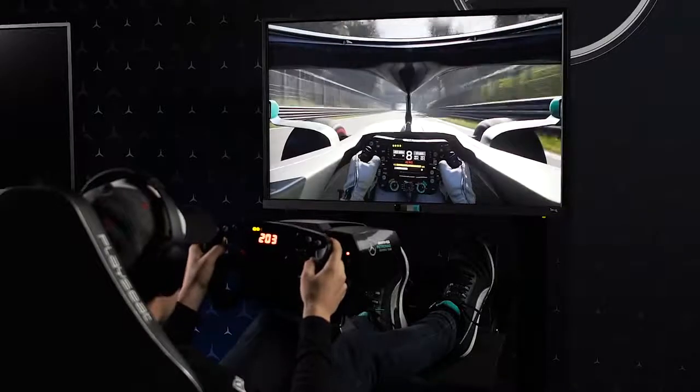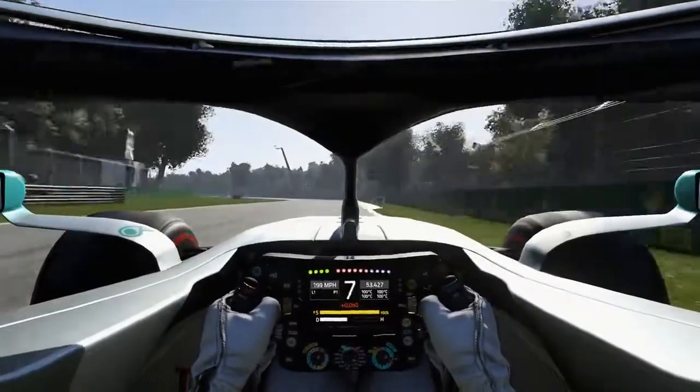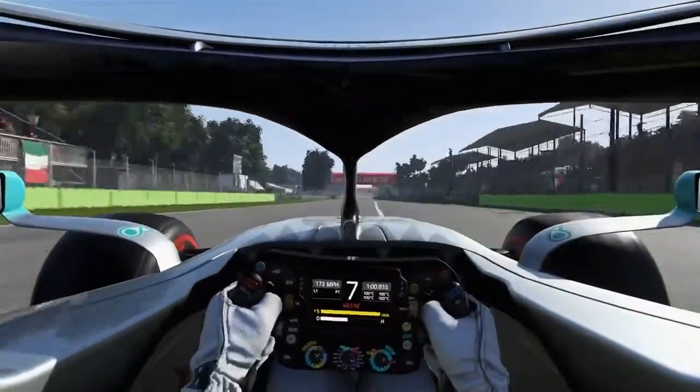Through the left-hander, bring the car over to the right. Now underneath the old F1 track — very historic. Braking at the 100m board, down to fifth gear, use all the track on the inside. But don't use the kerbs on the inside or the outside here — it just gives you wheel spin.